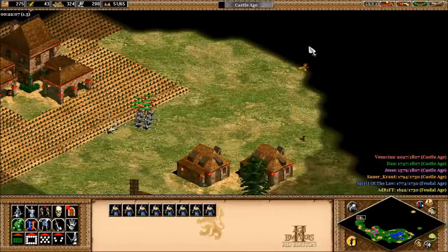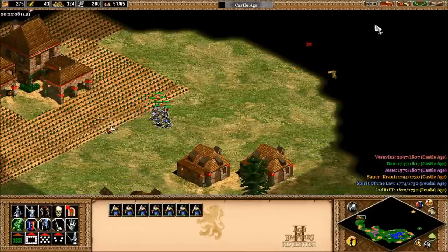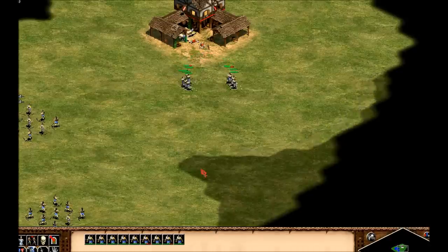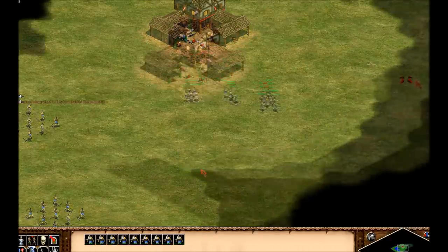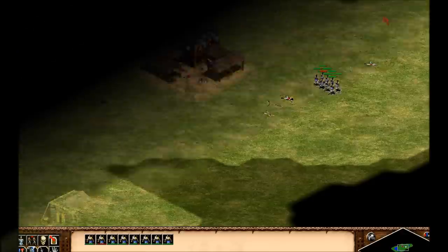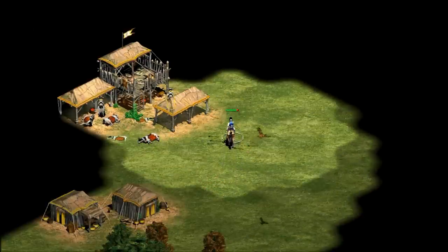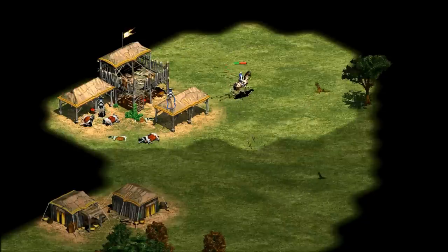As I moved my archers away from the town center I wasn't sure how I should be doing that. Should I be doing some fancy stuff with their formations or running them straight back? Maybe at an angle? Does it even make a difference which way I pulled them away? Even more often my scouts or an enemy's scout seem to have a close encounter with a town center while trying to explore.